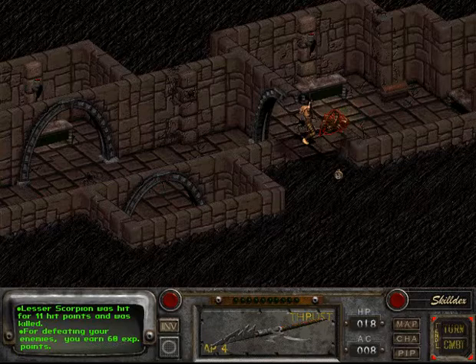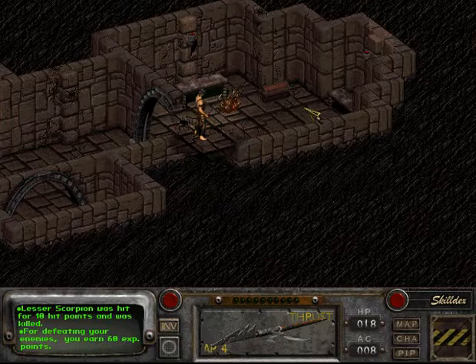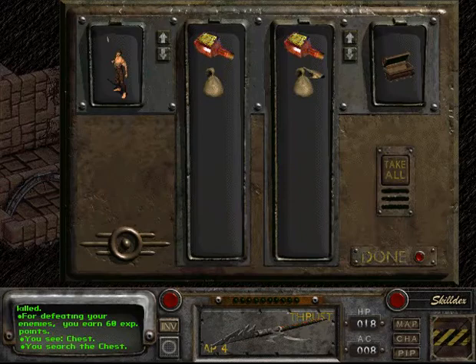Let's deal with this second scorpion now. I'm not expecting much in this chest — just antidote and healing powder. Oh well, every little bit helps.